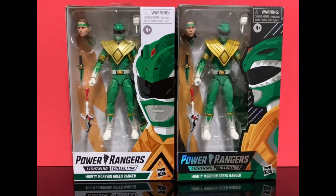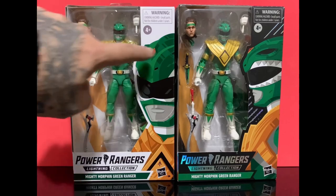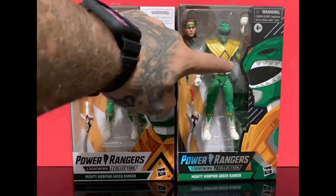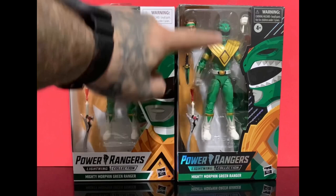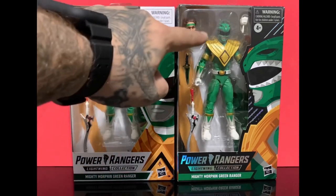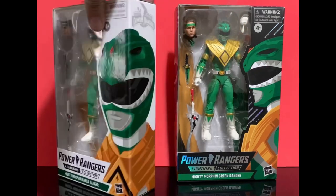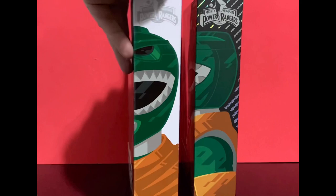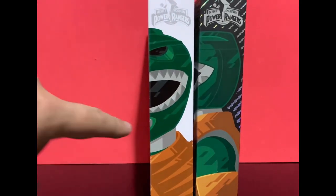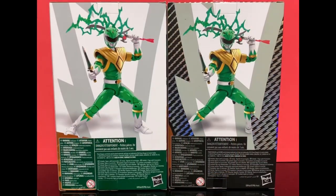Let's do a comparison. It's not only the new boxes — the dragon shield, or whatever it's called, is a lot darker. Honestly the paint apps look a lot cleaner and the face is a lot more detailed than the other one. We'll open them up in a second, but as you can see the box images have changed. I kind of liked the old boxes where you could see one hole, but the back is still basically the same.